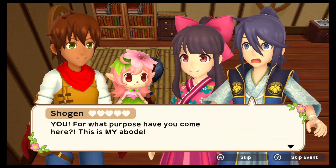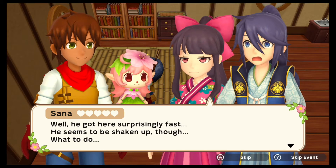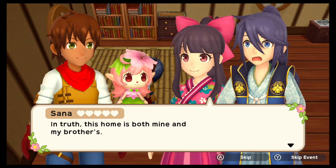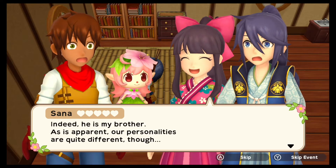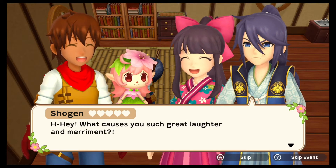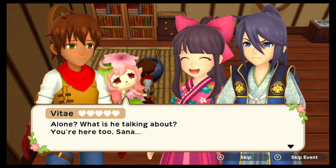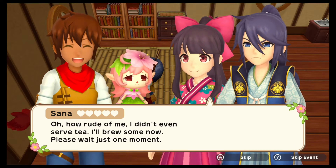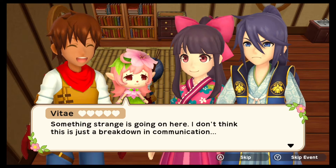Well I saw you floating. For what purpose have you come here? This is my abode. Wait — Sana, you just said it was your home. Apologies Adam, my brother has returned before I had the chance to explain. This home is both mine and my brother's. He is my brother — as is apparent our personalities are quite different. Something strange is going on here — I don't think this is just a breakdown in communication. First we have to get him to listen to you, show him you mean him no harm.